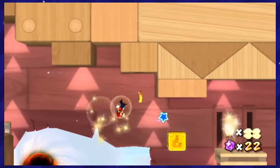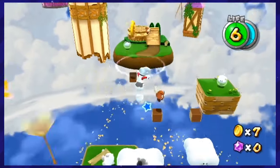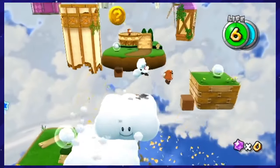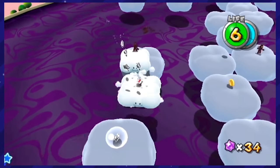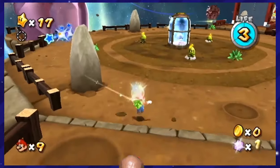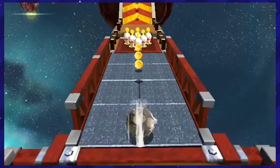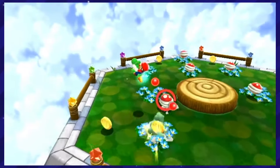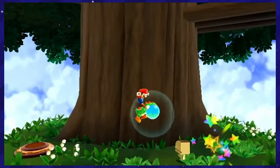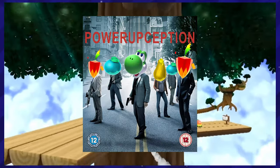This game had some of the coolest power-ups in any Mario game. Cloud Suit Mario had awesome physics because now you're super floaty, and you can create clouds as platforms. Then there's the rock suit — with this suit you can go bowling with your face, it's awesome. Then there's Yoshi, who's kind of like a power-up himself, with his own set of power-ups. So it's like one big power-up-ception in this game.